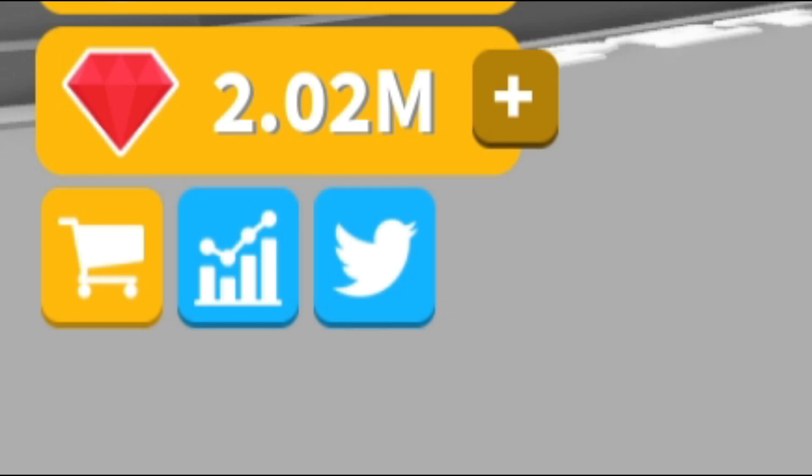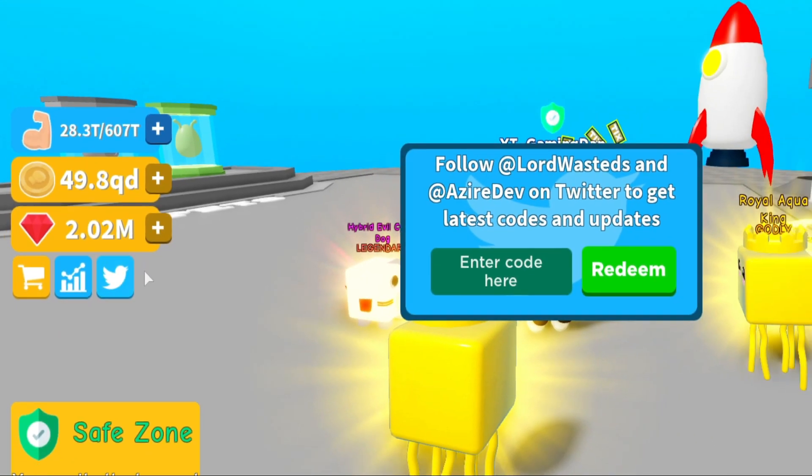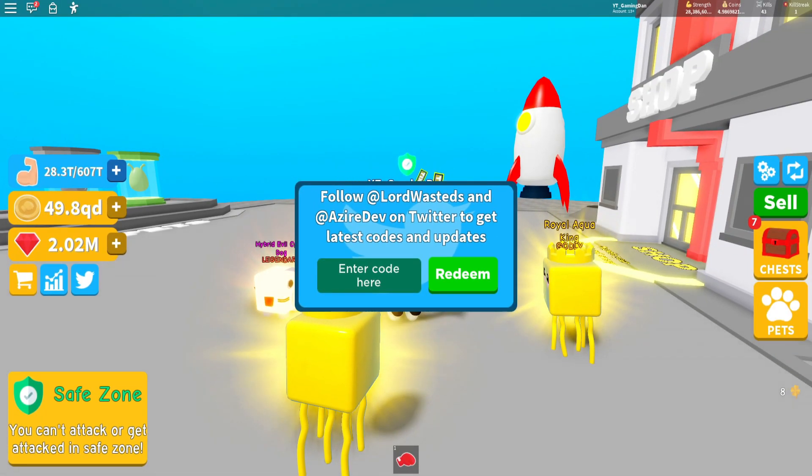If you guys don't know how to redeem game codes, you need to go to the left where the Twitter icon is and then the code menu comes up. So guys, I'm going to give you guys three new codes to start off with. These are in the Edward mode — let's just get into it.